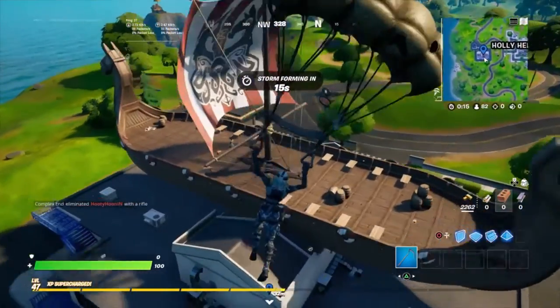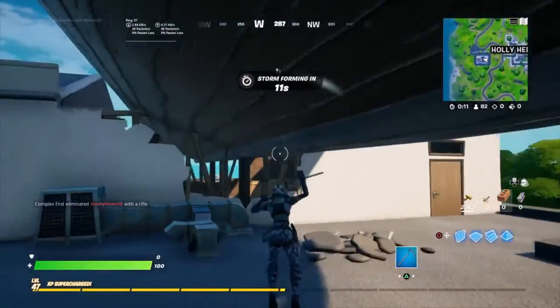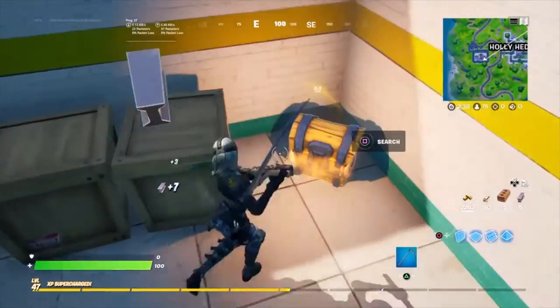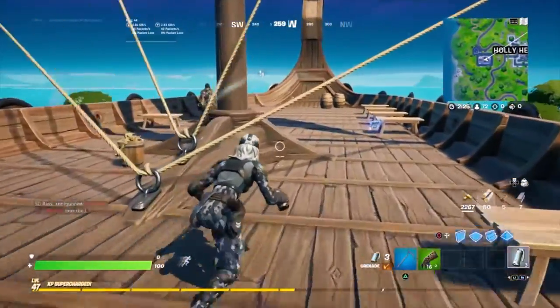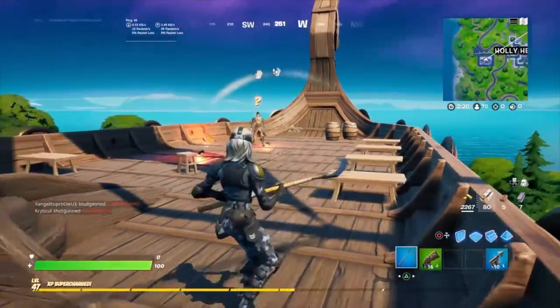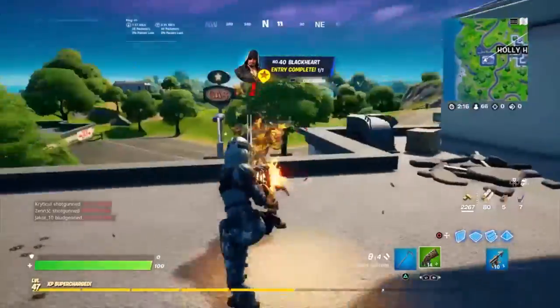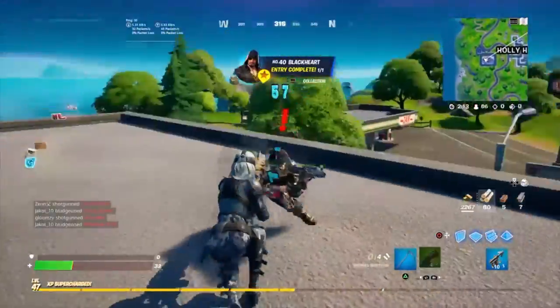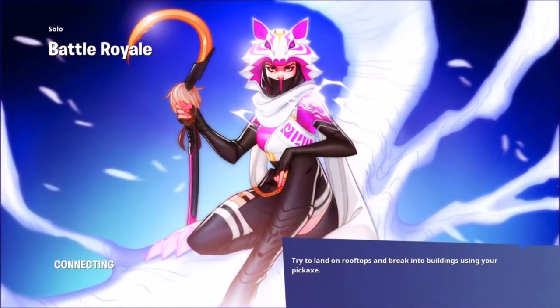As you can see, he's up there. We're probably gonna try and get a weapon first and then go after him. Got a chest right in here. I'm gonna try and throw some grenades at him. Team aim bite — jeez, man.